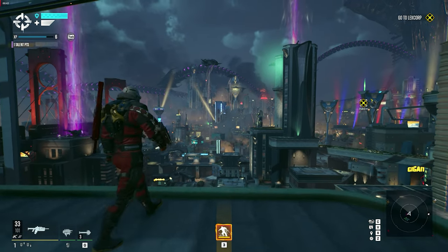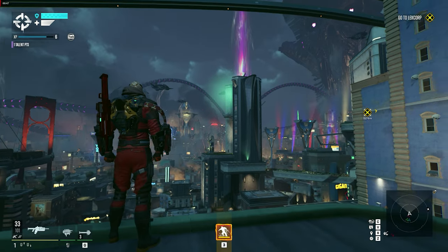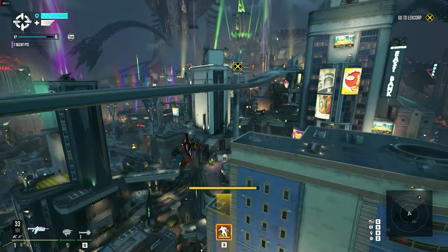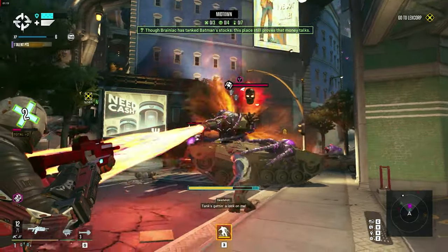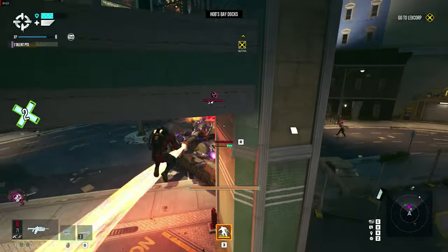In Suicide Squad Kill the Justice League, you can wreak mayhem in a metropolis and target Justice League members. While it's a fairly straightforward game, there are still some mechanics that might be a bit challenging to grasp at first. Welcome to another episode of Plitch Tips and Tricks. Today, we're here with four essential tips to help you get started on your Suicide Squad journey. So let's dive right in!